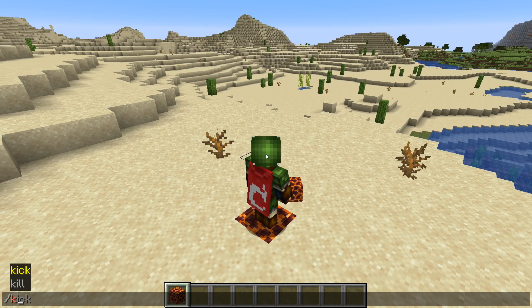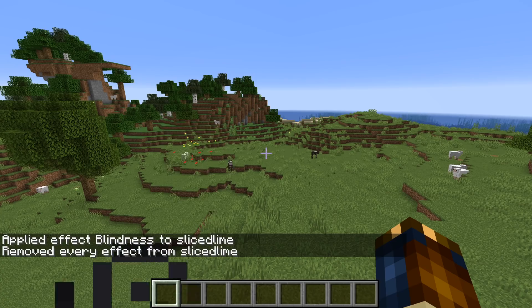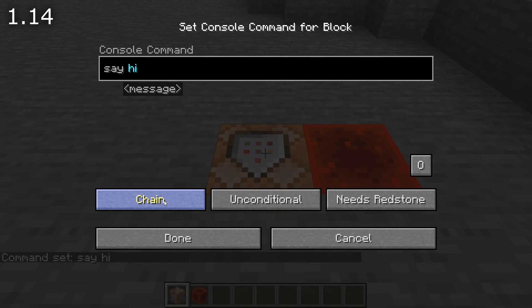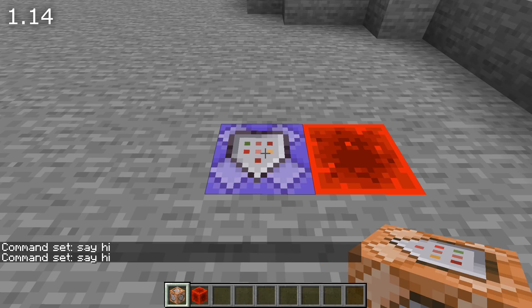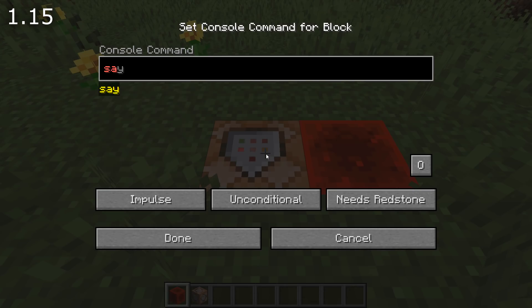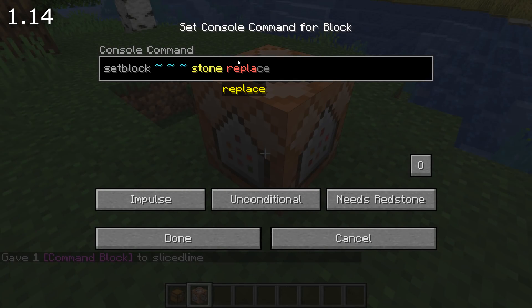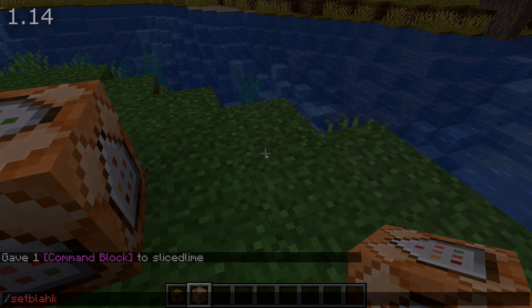A number of selector parameters now default to @s if you don't specify them — that goes for slash kill and slash effect clear. There are also some changes to command blocks. If you had a powered command block and changed it to repeat mode, it wouldn't start triggering until you took away the power and put it back — that has been fixed. Command blocks with trailing spaces didn't show an error message but would still error out when run — that has been fixed too. Command input now shows more error information when you type in chat.